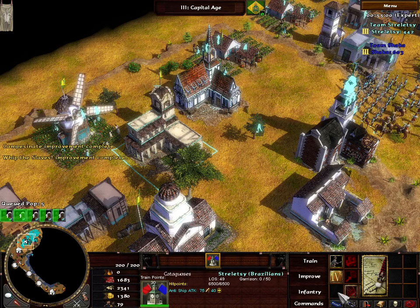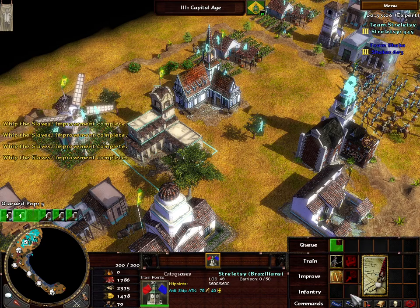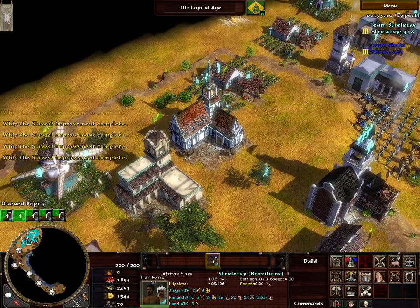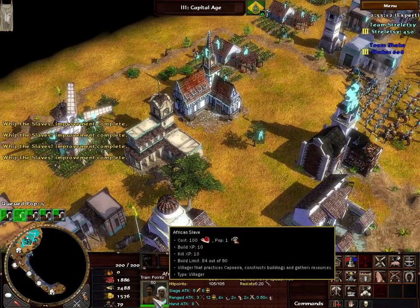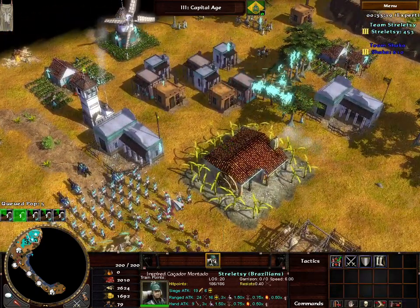I'm going to do some whipping of the slaves first. I don't mind having my villager HP down a bit, but it would certainly be nice to have some better gathering going so we can go in for a full attack at some point.